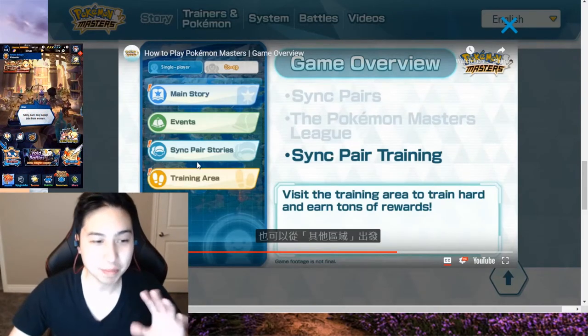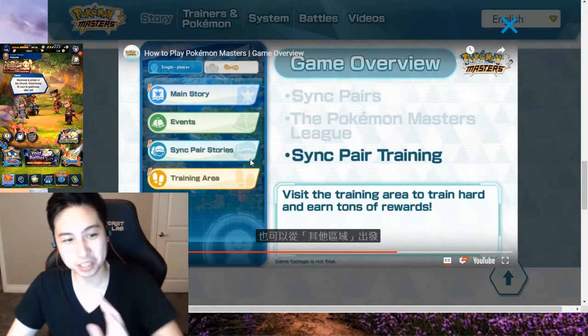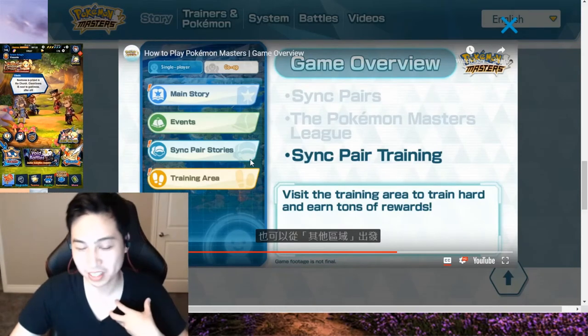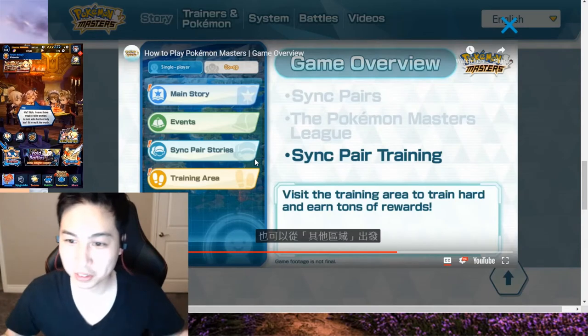So most likely some of these menu items won't be in co-op, but they're in single player. For example, I'm pretty sure sync pair stories is not going to be in co-op — but that depends on your teams or collection that you have, or your teammates.